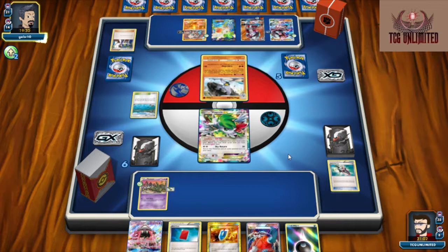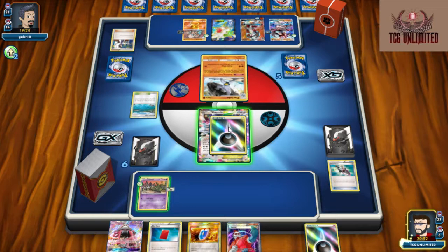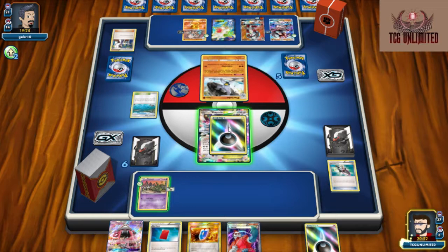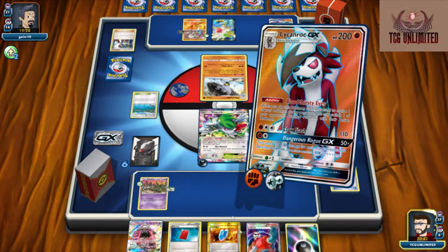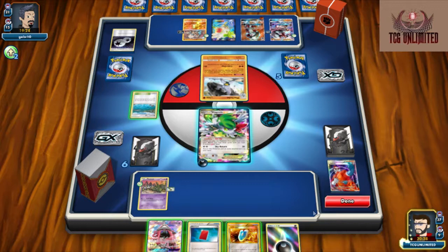Now we just got to stop this Machoke from being able to retreat. With a retreat cost of three it's not going to be that easy. I believe the Machamp I saw earlier had four retreat — don't quote me on that. But if he does choose to evolve into the Machamp we'll definitely punish him for doing that. So again this isn't quite going the way we want. What we're going to do is play the Zerosice and get rid of this Double Colorless Energy yet again.